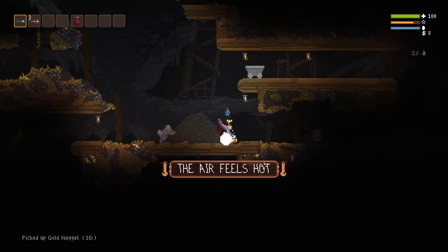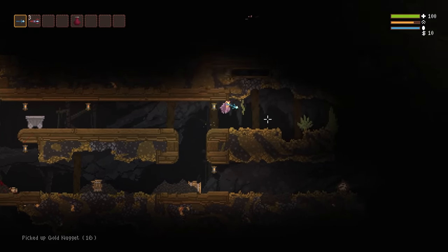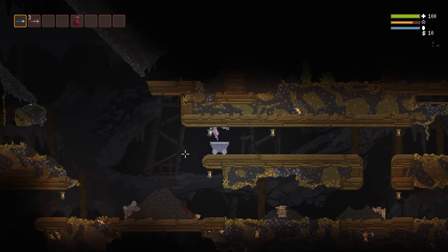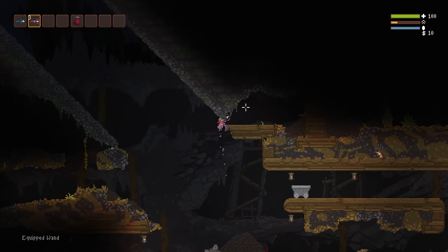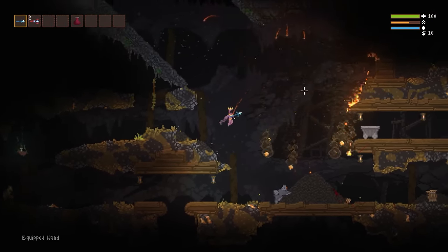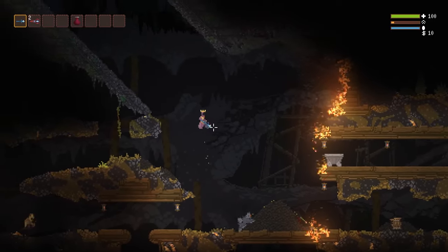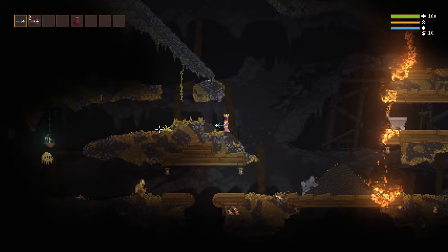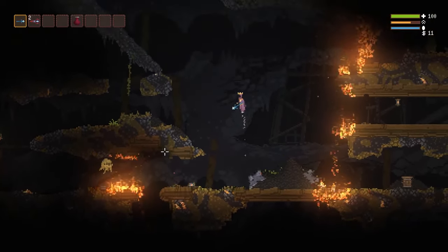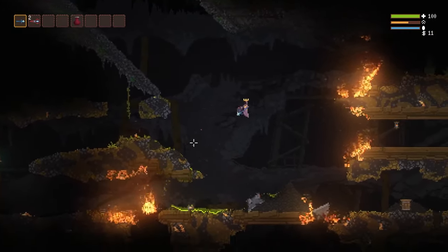Okay, these are the Mines - nothing really super fancy here. You can go all the way over to the right and find a structure called the Lava Lake. If you go all the way over to the left you can find a sub-biome called the Collapsed Mines, and all the way to the left of that is the Dark Cave with an extra heart container and an extra full heal that you can get.